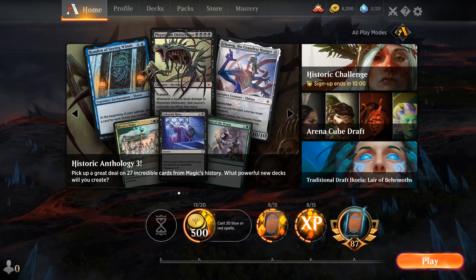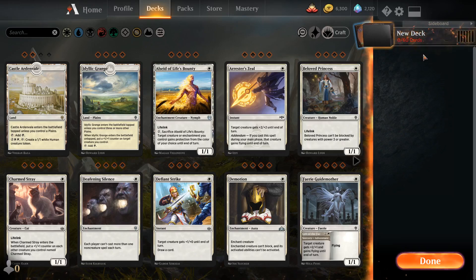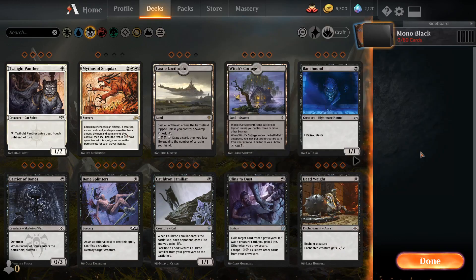Hello everyone, today on the channel we are going to make a mono black deck. This is Deck Academy, a weekly helpful video where I create a different deck from scratch to explain how the five colors of magic work and the benefits of each color. We have done the previous three colors so far and only have red left.